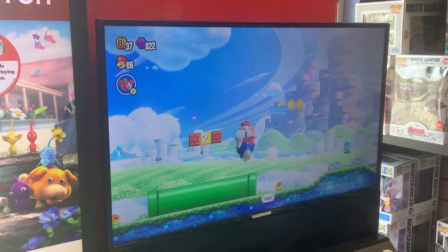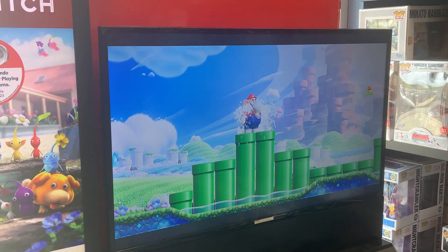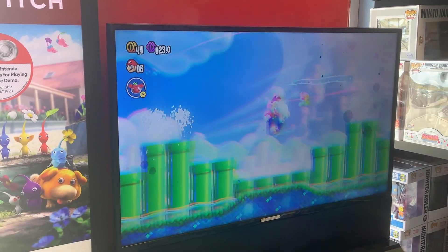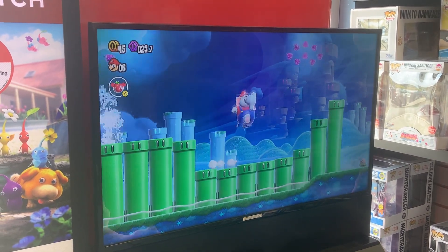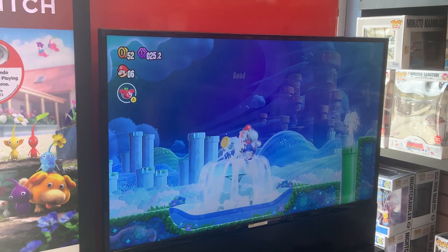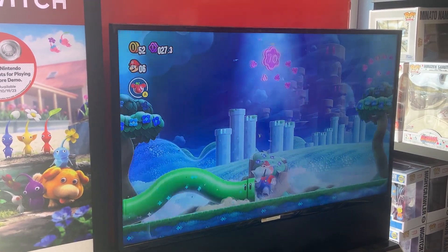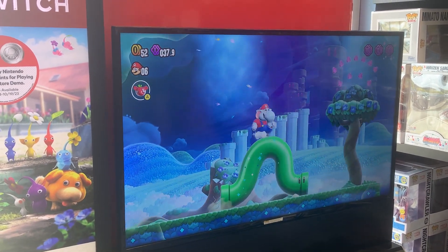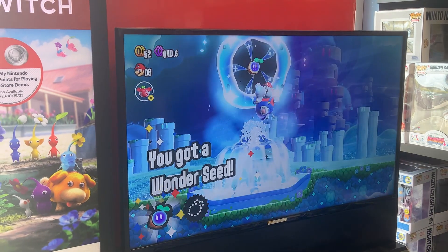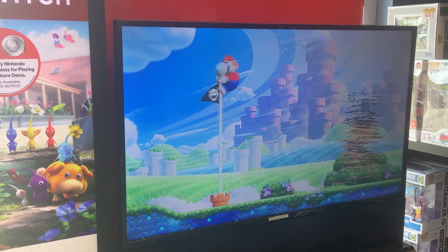It still has all the moves and things you'd expect from the New Super Mario Bros games. I was a little worried from the first trailer that gameplay was going to be slower than other 2D Mario games, but no — it's just as fast if not faster. The movement just feels nearly perfect. With the power-ups, I didn't get to experiment with the drill power-up, but Elephant Mario was really fun — hitting enemies, breaking blocks, and scooping up water with your trunk to spray on things.